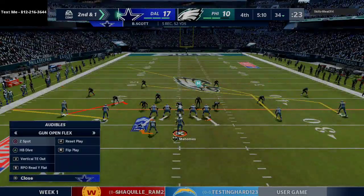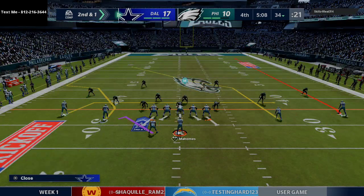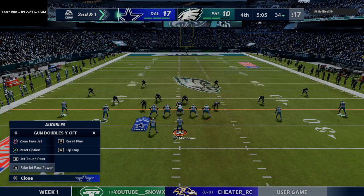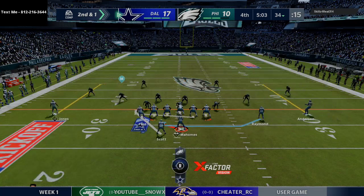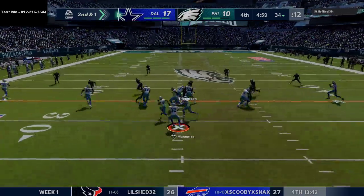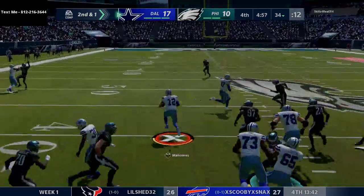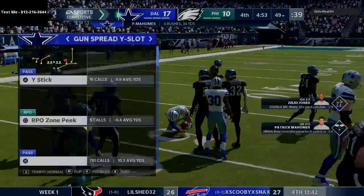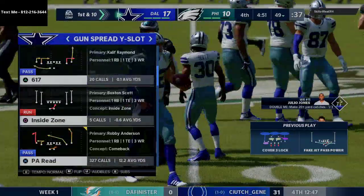He's running a lot of dime, nickel, quarters — different dollar-type formations. Going to the little fake jet QB power right down Broadway and Mahomes gets in the open field for about a 15-yard gain, setting up a first down.